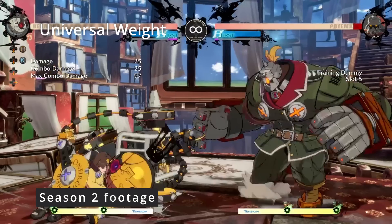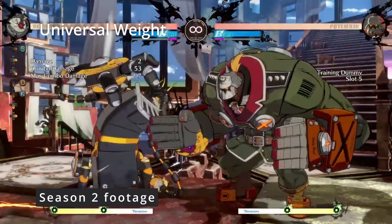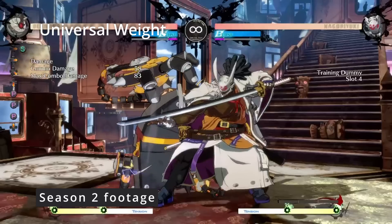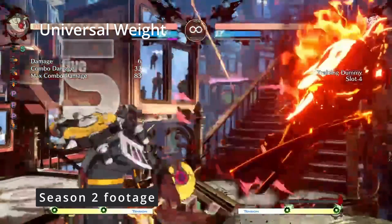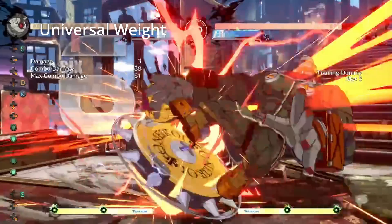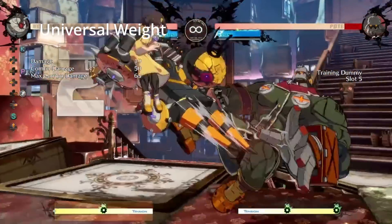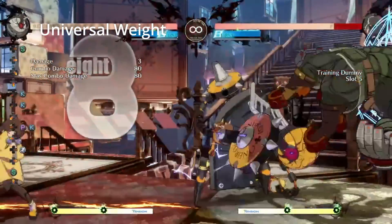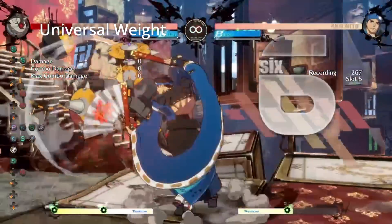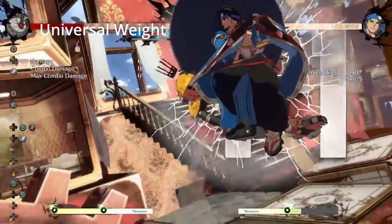Regarding weights being universal: Bedman's ability to combo on heavier opponents was very limited in both ground and air confirms. This change makes sense so that every character has a similar weight class to Sol, and overall this is pretty big for Bedman. 2K into 2D into spin is far more consistent now at most distances, and air-to-air confirms like JS confirms are far less arbitrary based on who you're fighting. This also nerfs Bedman a little, since being normal weight now makes him subject to harder combos and stronger setups.